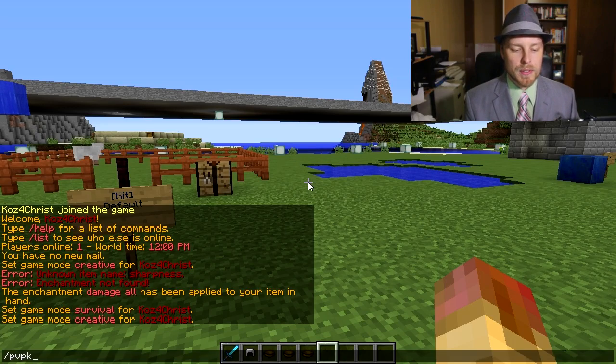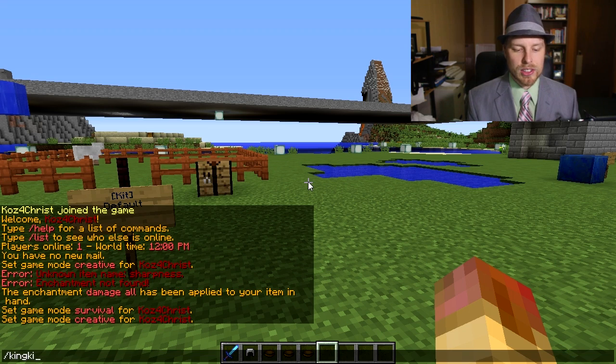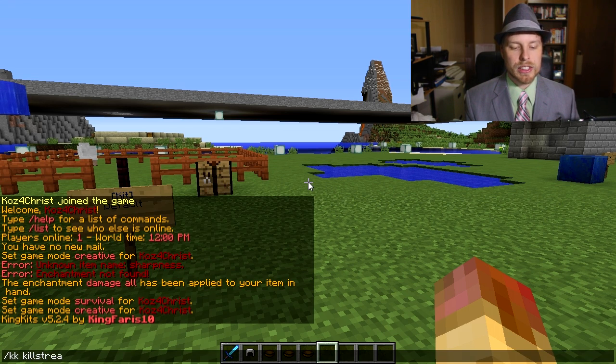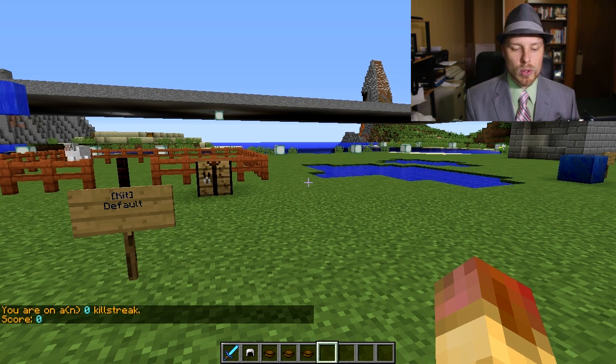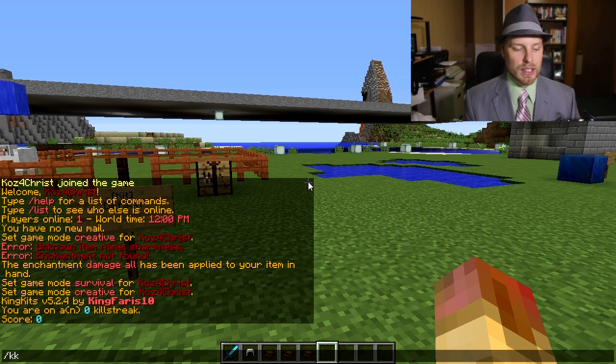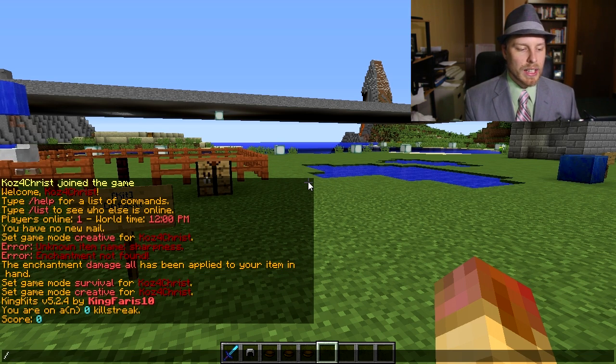Now for commands. 'pvp kit' opens the kit selection menu. 'kingkits' alone shows the version number. You also have 'kingkits reload', 'kingkits config', and 'kingkits killstreak' — the shortcut is 'kk'. Players can check their own killstreak and score; admins can check another player's killstreak by adding a username.